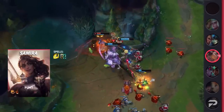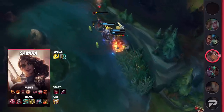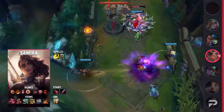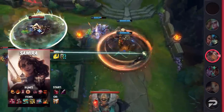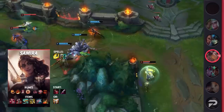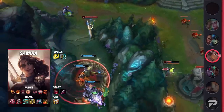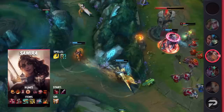For Samira, you're going to be taking Flash and your choice of Exhaust or Cleanse. Exhaust is a great standard due to your dueling nature, but Cleanse can really help versus enchanters that love taking Exhaust to counter you. For your runes, you'll be running Conqueror, Triumph, Legend Bloodline, Last Stand, Eyeball Collection, and Treasure Hunter. These runes will give you a lot of skirmish power and even more snowball potential thanks to the Domination Tree. Finally, your items will be Immortal Shieldbow, Plated Steelcaps, Collector, Infinity Edge, Lord Dominik's, and finish off with either Death's Dance for long fight sustain or Guardian Angel for burst.